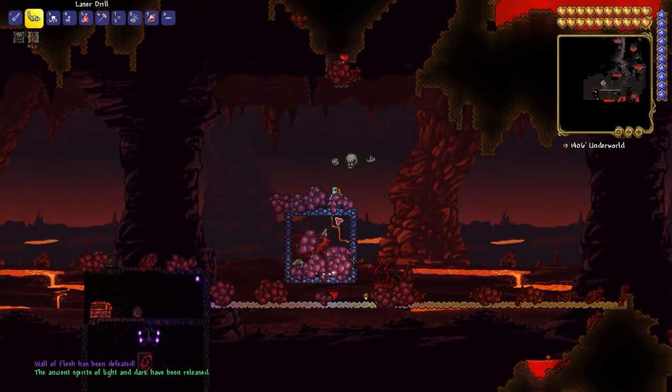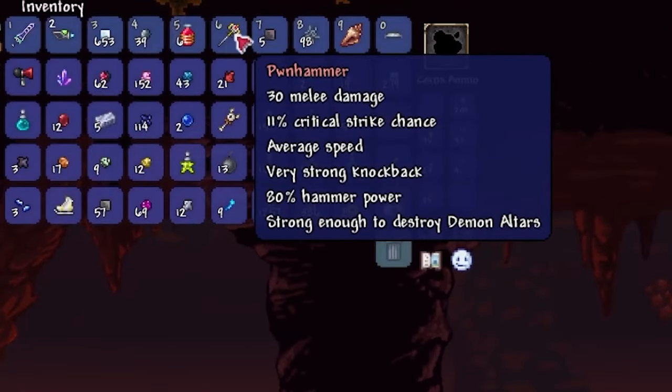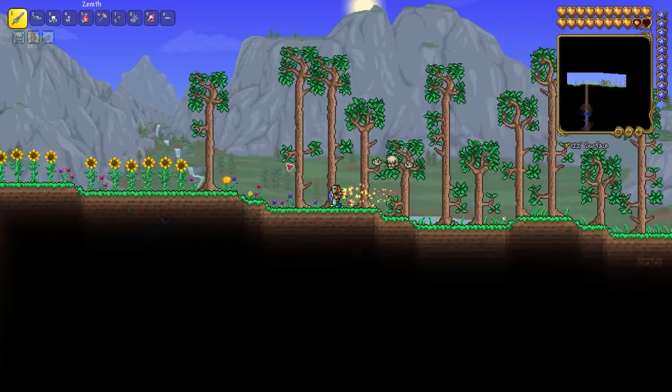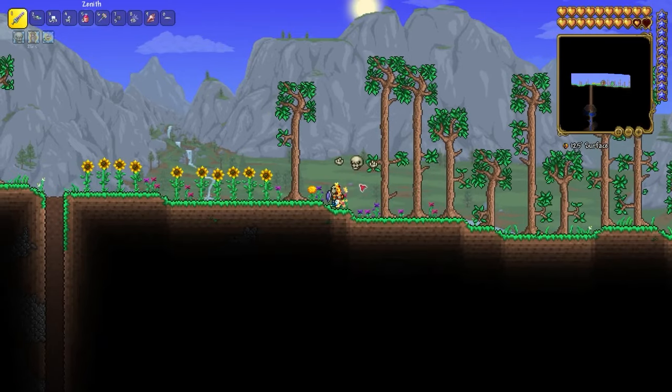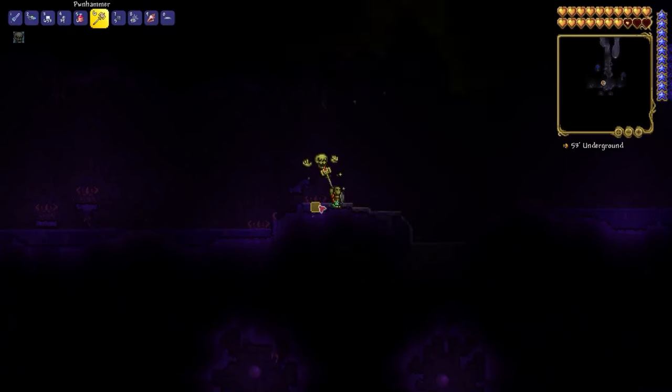You need to be in hardmode. Also you need loot from this boss — the Pwnhammer. Now go back to your home. You need to find where the Crimson Zone or Corruption Biome is, and destroy altars in the caves.